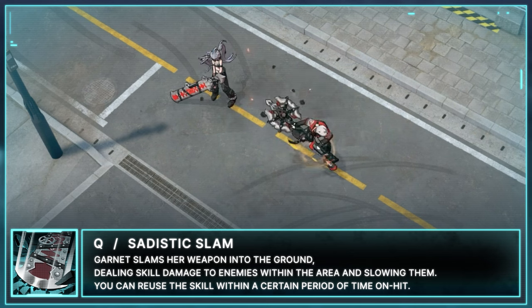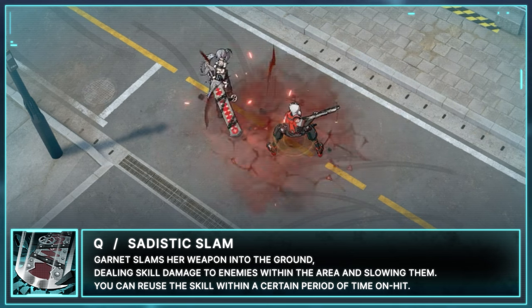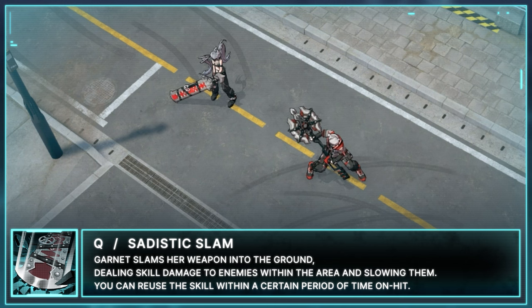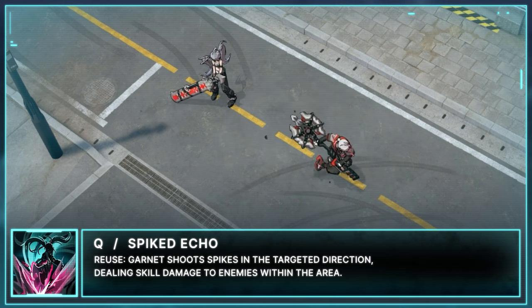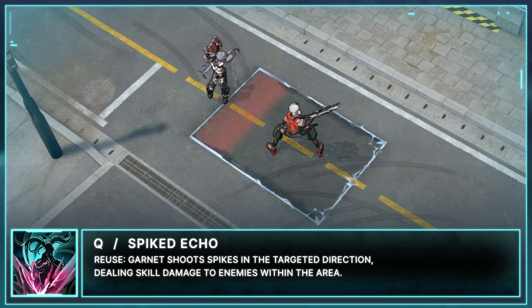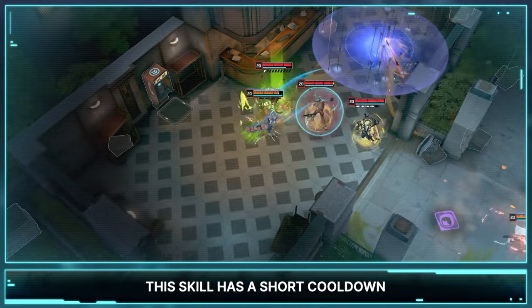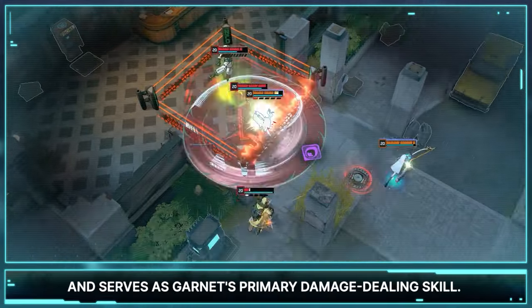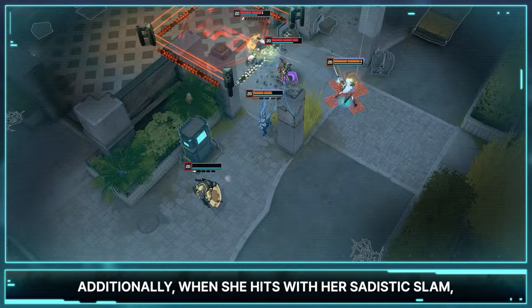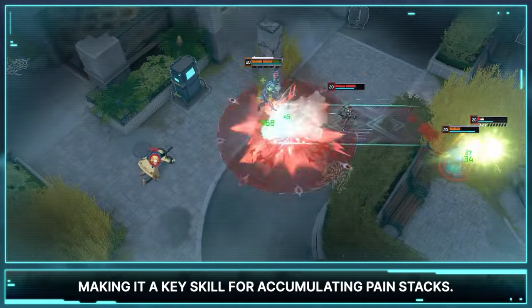Q: Sadistic Slam and Spiked Echo. Garnet slams her weapon into the ground, dealing skill damage to enemies within the area and slowing them. You can reuse this skill within a certain period of time — when you do, Garnet shoots spikes in the targeted direction, dealing skill damage to enemies within the area. This skill has a short cooldown and serves as Garnet's primary damage dealing skill. When she hits with Sadistic Slam, she can use Spiked Echo, making it a key skill for accumulating pain stacks.